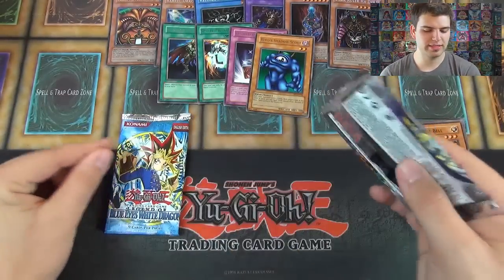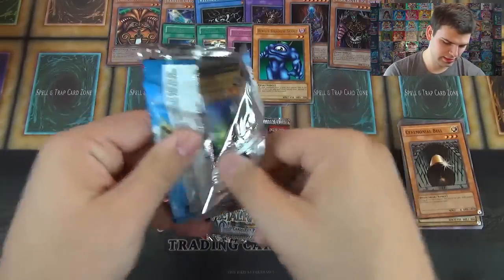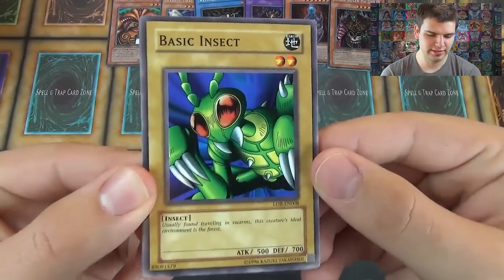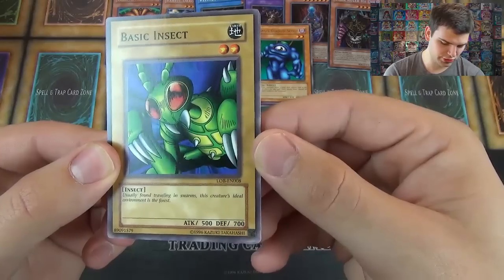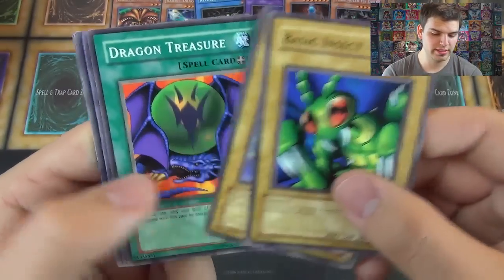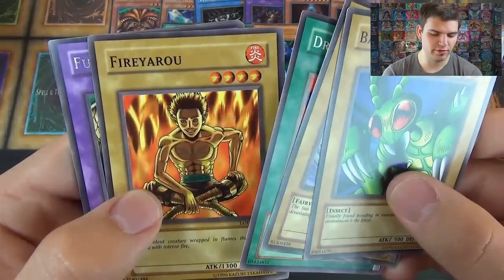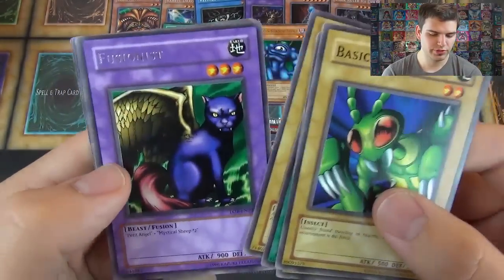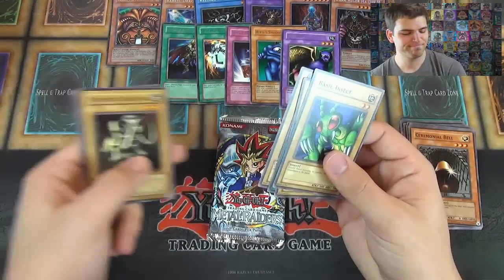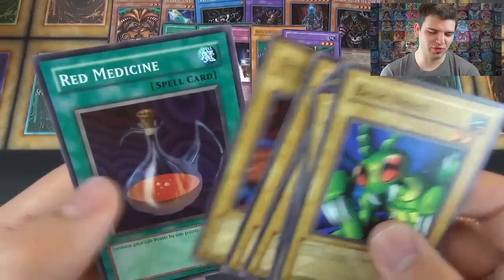Alright, two more packs left. We'll save Metal Raiders for last and go with Legend of Blue Eyes. We have Basic Insect, usually found traveling in swarms — its ideal environment is the forest. Ray and Temperature, Dragon Treasure, Fire Yarrow, Fusionist. Five rares so far and not a single foil. Mammoth Graveyard, Firegrass, Dark World Thorns, and Red Medicine.